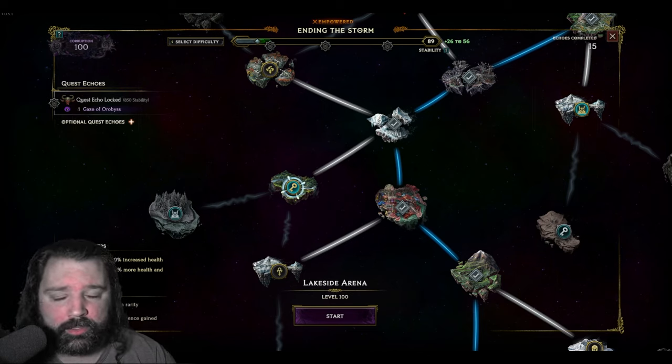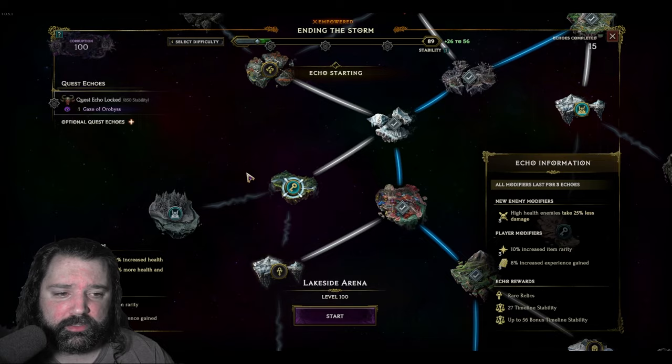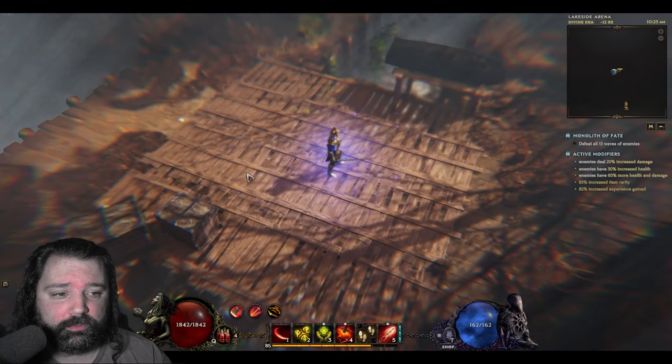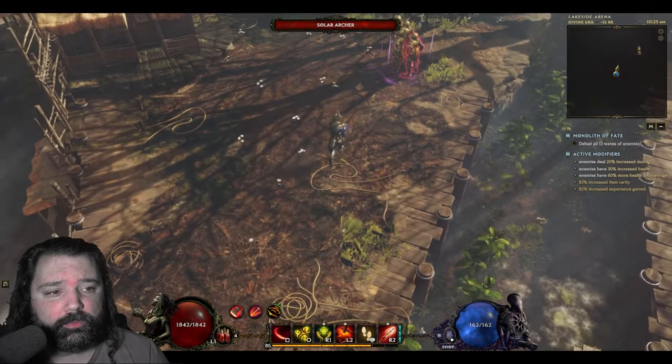It's certainly not the highest single target damage build we've ever seen. Forge Guard, unfortunately, is sort of towards the bottom of the list in terms of powerful classes. However, you can certainly get to the Empowered Monolith and still have some success if it's a class that you enjoy, or if you play Legacy and want to simply level one and have it in preparation for when it gets reworked — which is rumored to be happening fairly soon.